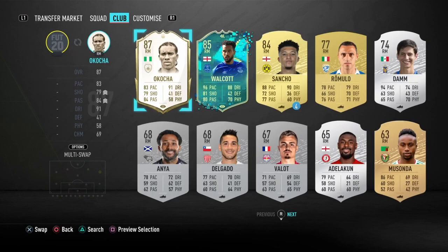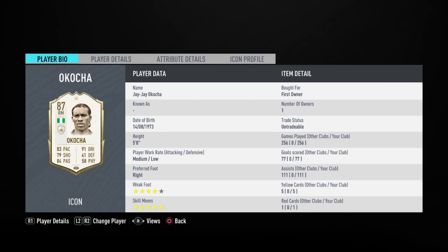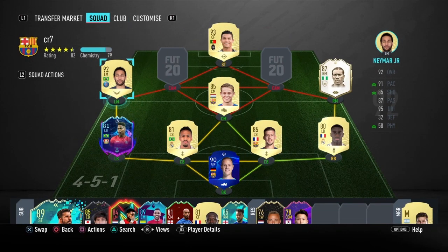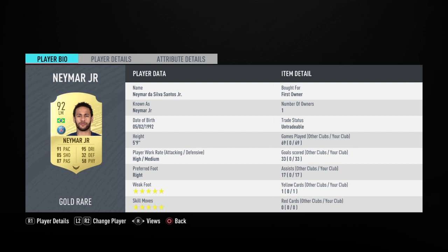Moving on to the wingers — on our right mid we do have JDR Kocha which I got from the icon swaps, the first one. He plays in centre mid with Frankie de Jong and he actually can play in the centre mid. Maybe you're a bit put off by the 41 defending but that does not affect him. Those are actually good stats for a guy that plays centre mid. I play him in a CAM role because he plays more attacking and he is a player that can put in a shift. Now on the left, if you're not new to the channel you know who we got — we have Neymar. This guy is literally an insane machine, no cap.